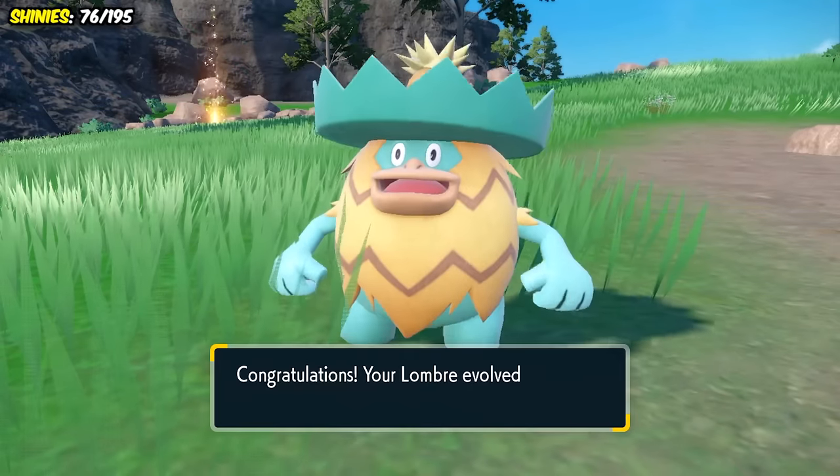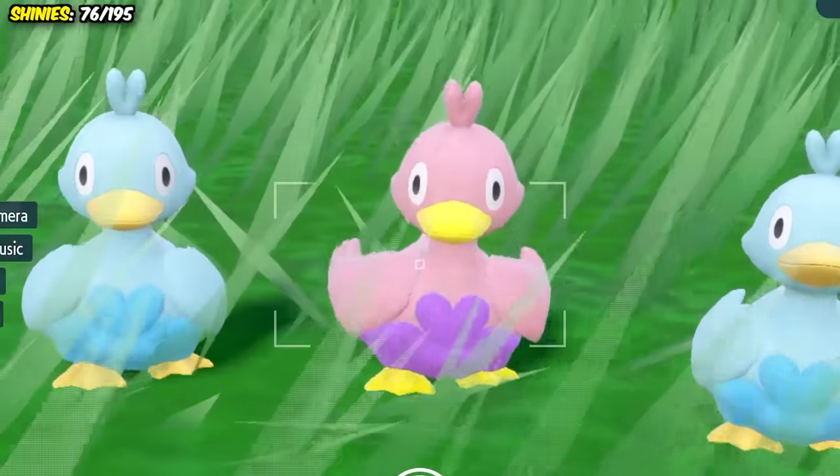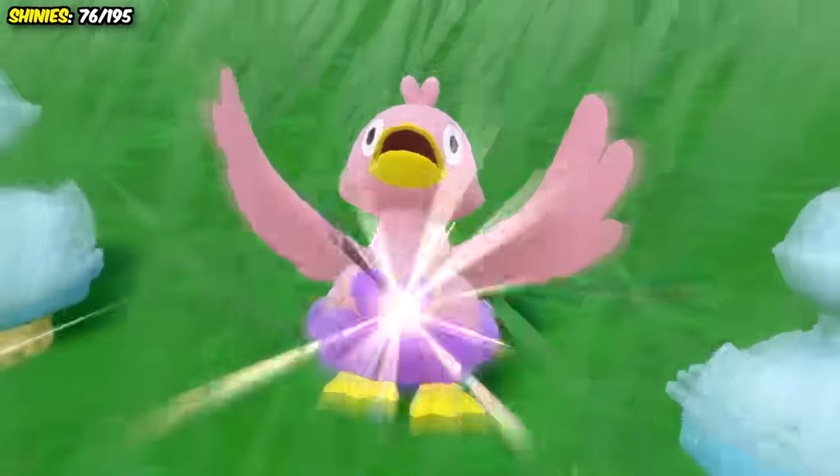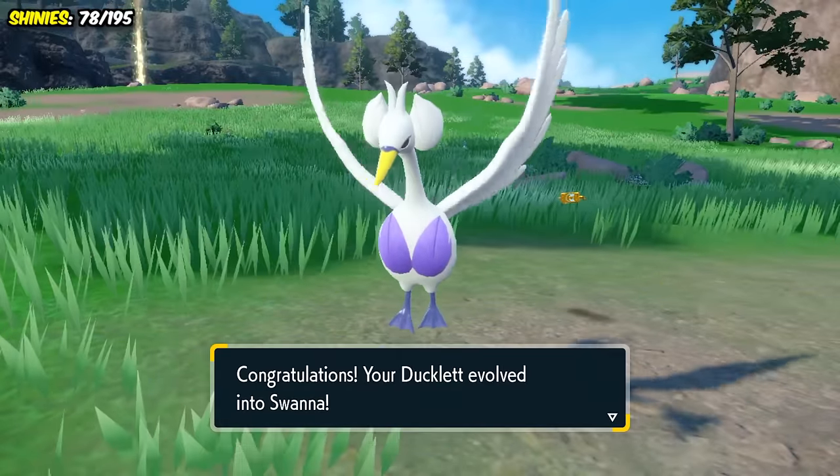We're going to be continuing the water theme for quite a while. Ducklett was next, hunted using the isolation method, and we found this perfection of a pink baby in just five minutes. Unfortunately, evolving it into a Swanna is nowhere near as cool, but it's still a great shiny nonetheless.